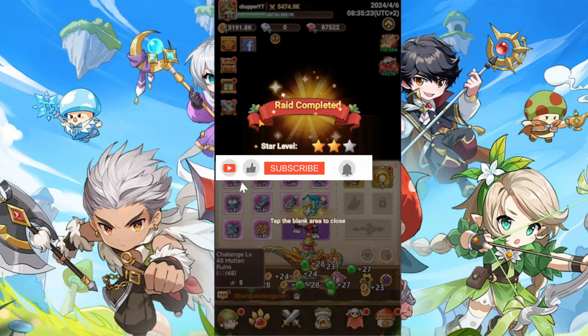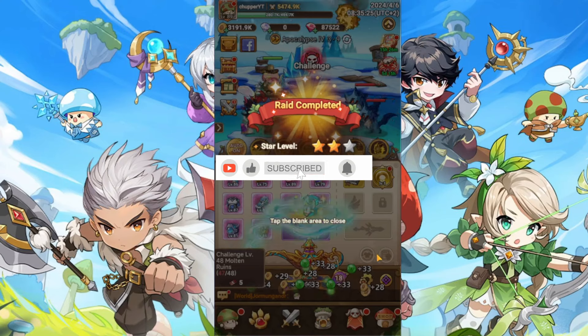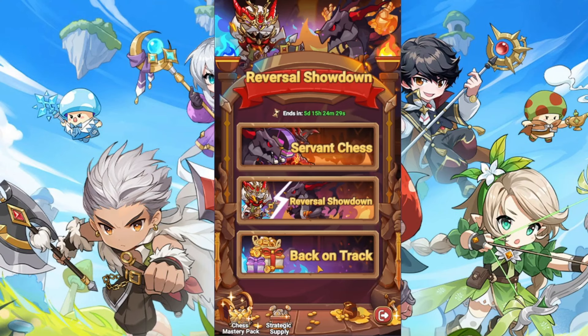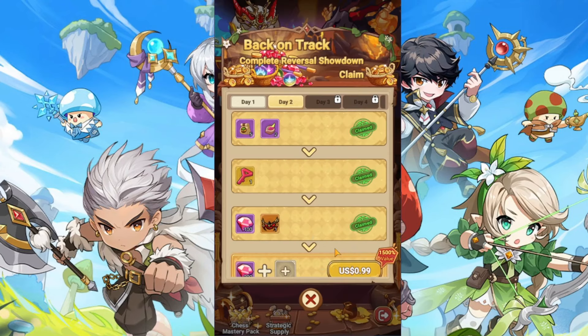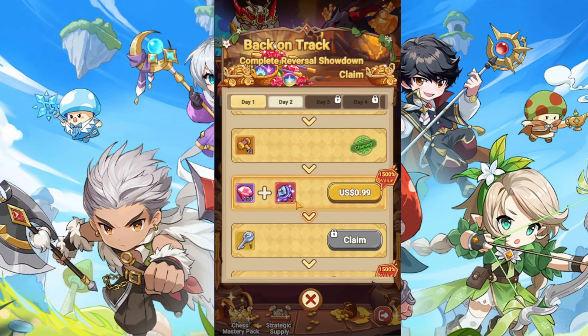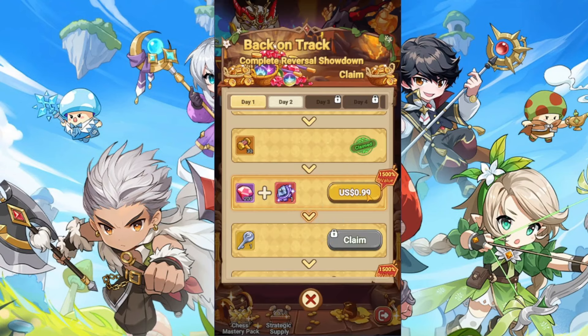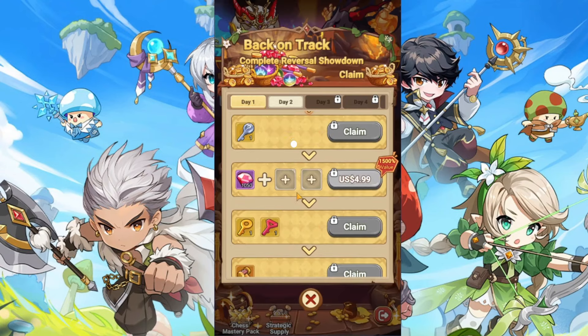Try killing all three lanes to get the max reward, which is three stars. When units get killed, it works exactly like normal skills — each has its own cooldown, so you can deploy them again and again until the minute is up or you kill all of them and earn all three stars. Just spread them all around to get it done.